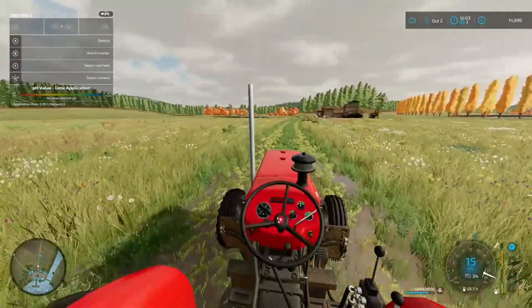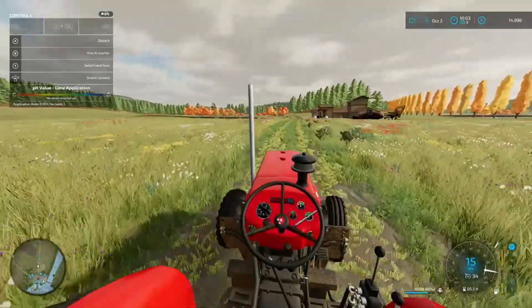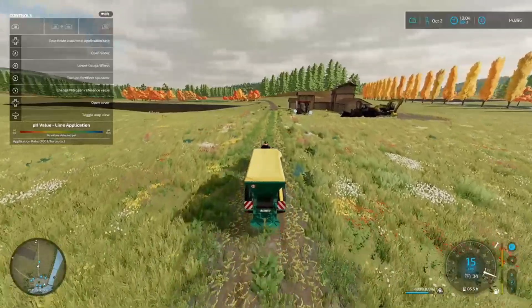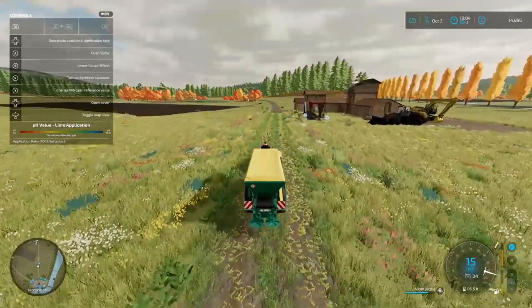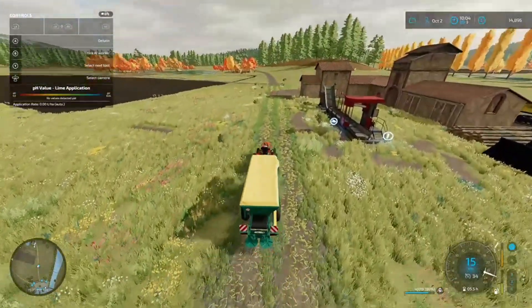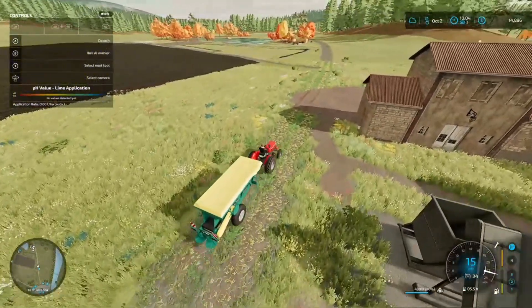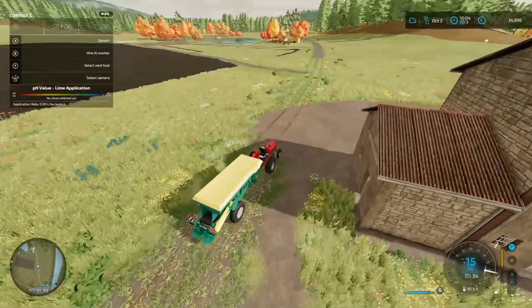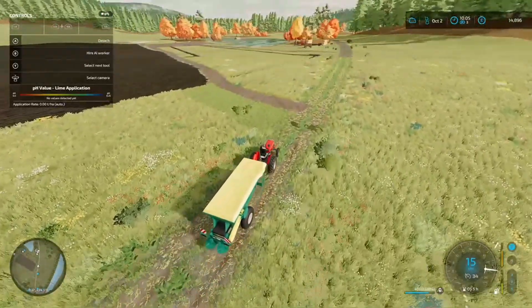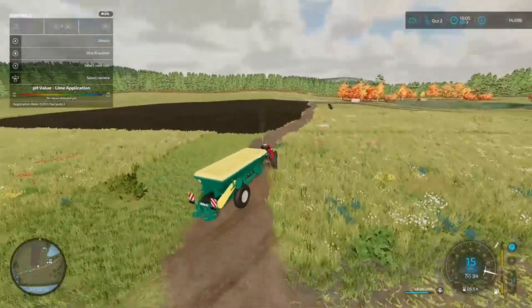We're going to have to purchase the soil information first, then chuck the lime down, and then hopefully get seeds in. We've had a productive two or three episodes — the money doesn't look fantastic but we're actually accumulating gear. I'll need to get another mower at some stage as well, since we've got a bit of grass around to mow if we want to do more silage. Here we are at the field with our tools, ready to purchase the soil information.